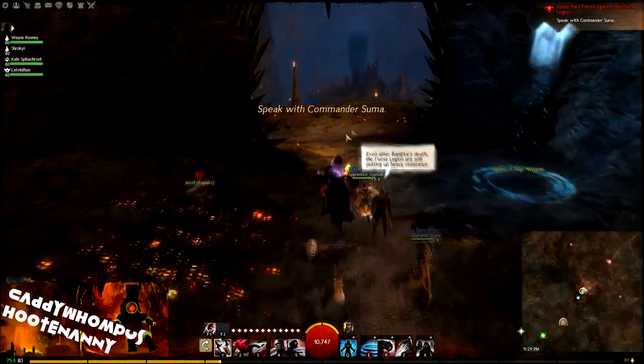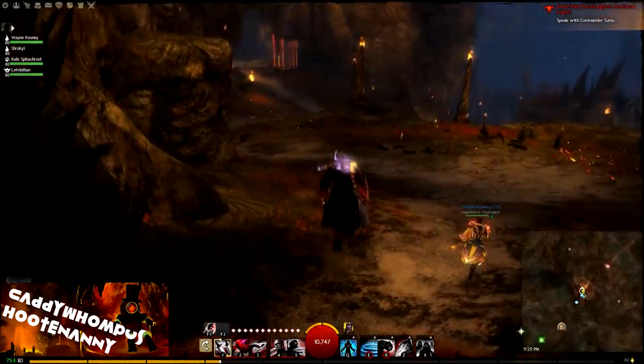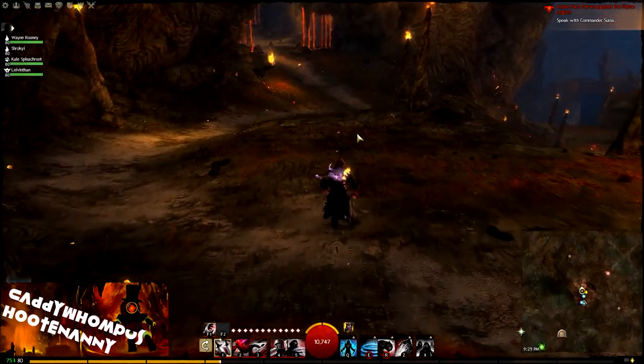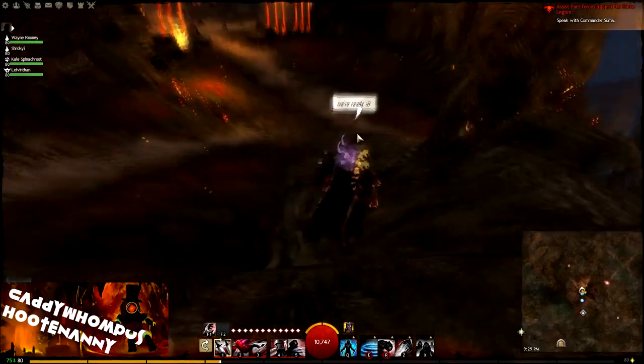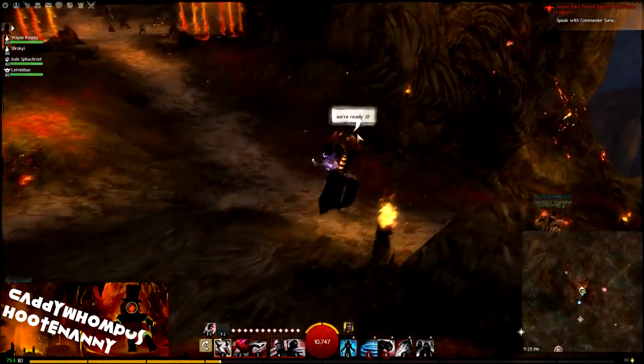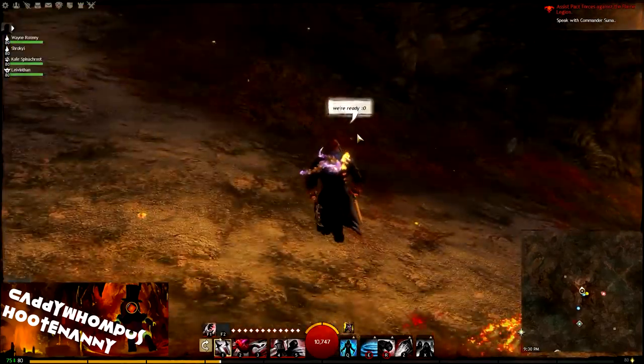Right when you spawn in, you want to head down to the marker. After you talk to the first guy at the first gate, head to the marker to start the first cutscene. After the cutscene, you will get to pick your path and you want to head to this doorway to the west.